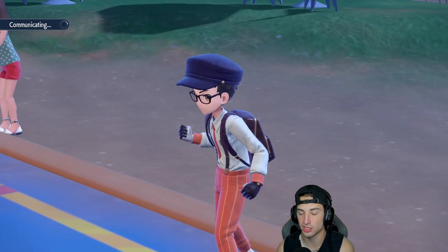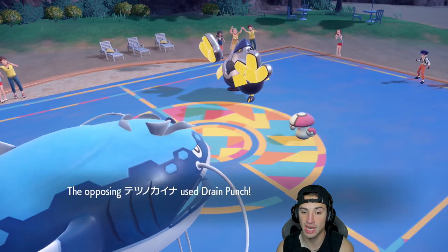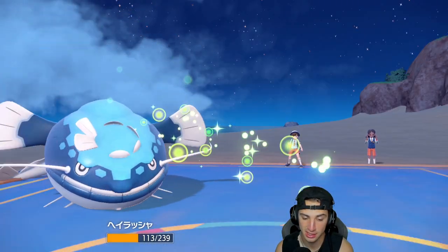I wish I had Protect so I could start wasting out these Trick Room turns. Because I don't have my Ursaluna in here — Dream Eater is staying in this slot.